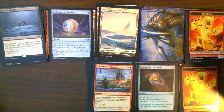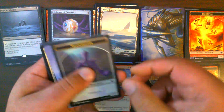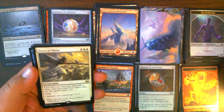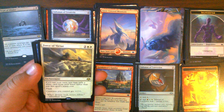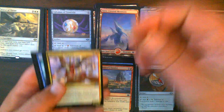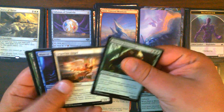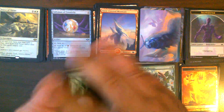Pack 20: Shapeshifter Token, Chillerpillar art card, Snow-Covered Mountain. Force of Virtue — also not the force we're looking for. That is our first Force of Virtue. Munitions Expert, Wall of Blossoms — nice. Nothing to write home about in our commons.